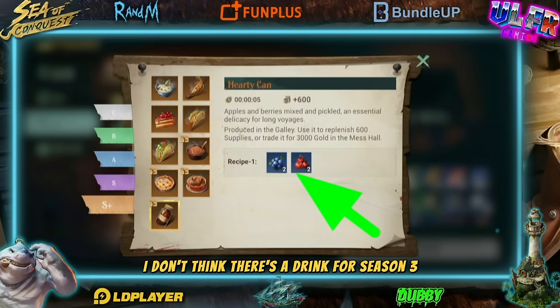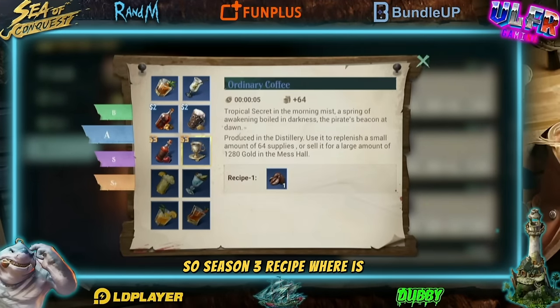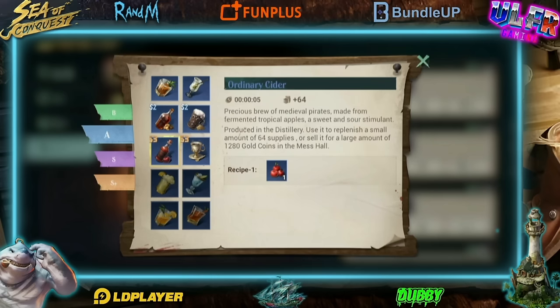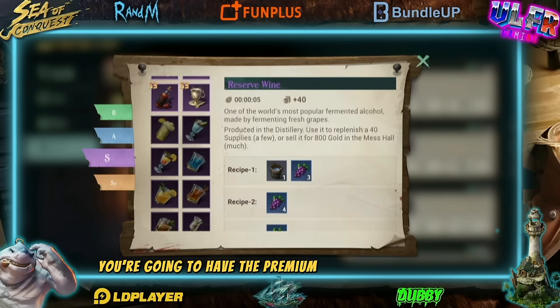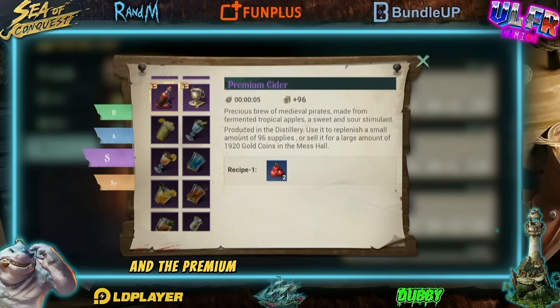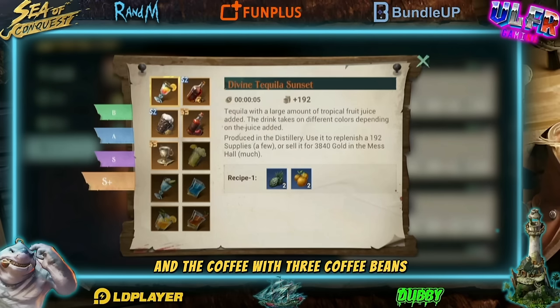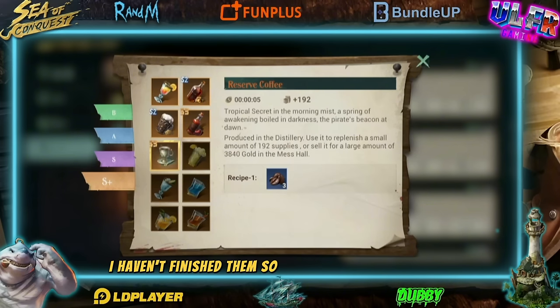I don't think there's a drink for Season 3 — oh yes! So Season 3 recipe drinks: we have a regular coffee, just one coffee bean. We have the regular cider, just one apple. Then for the purple recipe, you're going to have the premium cider with two apples and the premium coffee with two coffee beans. And the S Plus recipes: the cider with three apples and the coffee with three coffee beans.